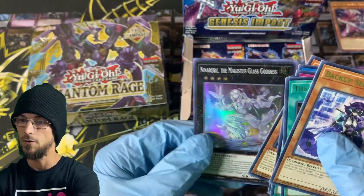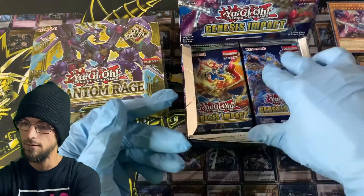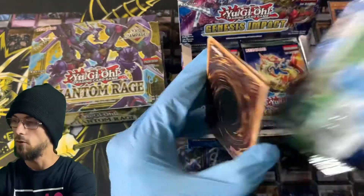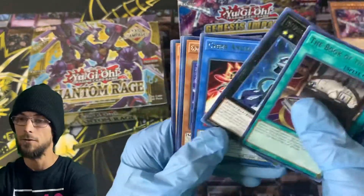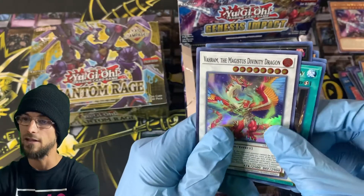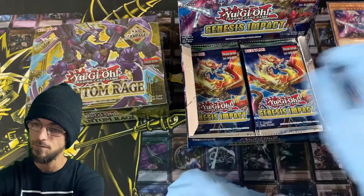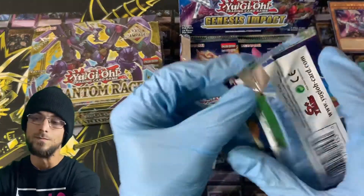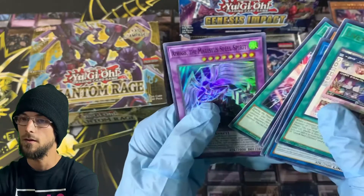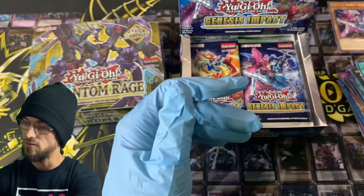Nanaru the Majesty's Glass Goddess - those Majesty's cards ended up getting a little more interest as time's going on. Varam the Majesty's Divinity Dragon, and the Majesty's Spell Spirit.